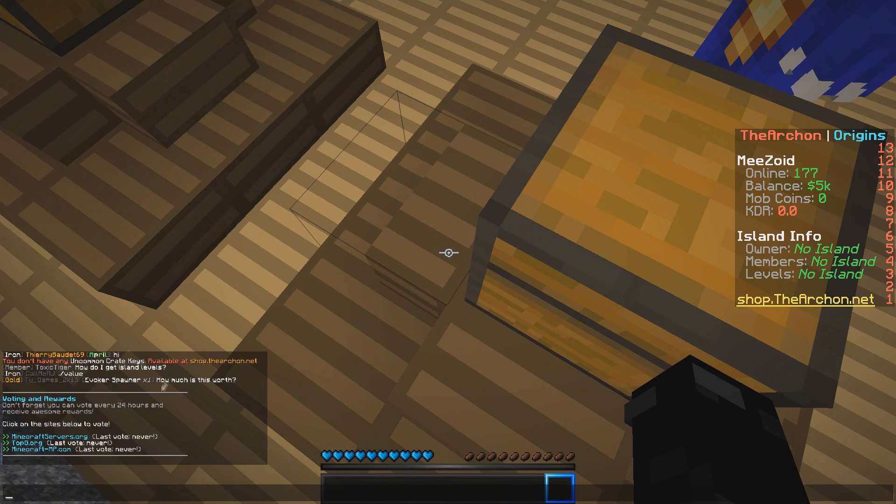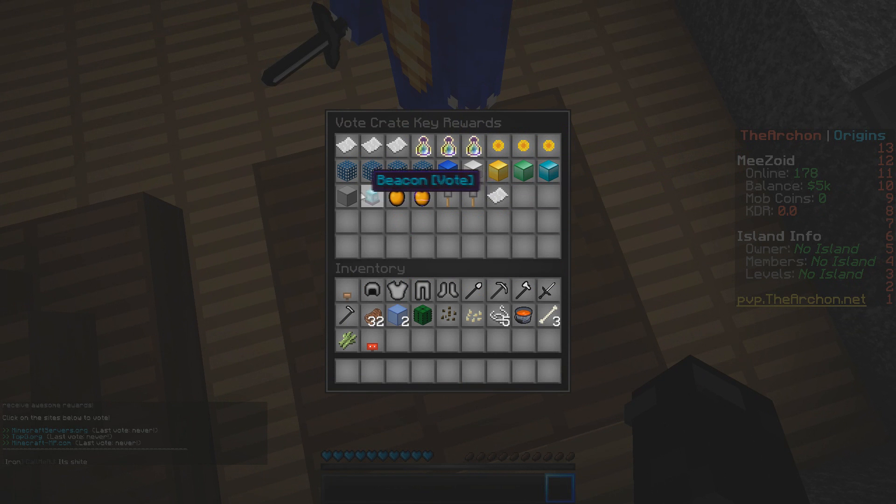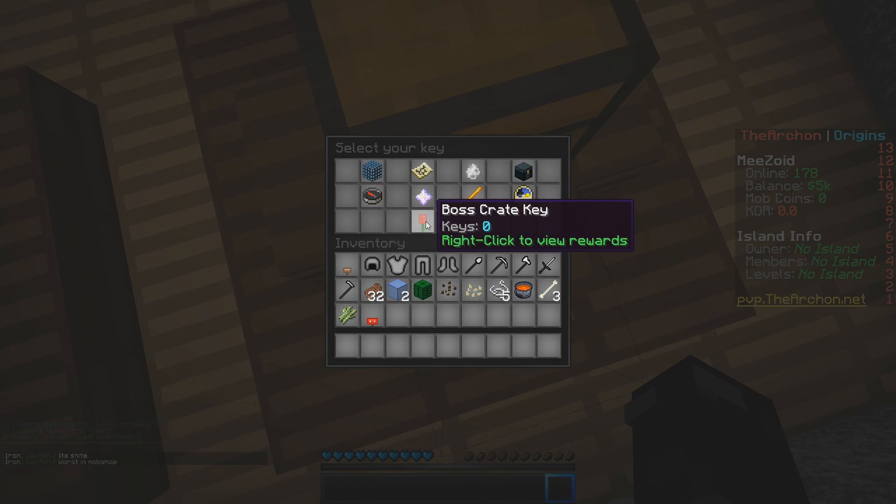You can just vote on these and type in your IGN to get the crate keys. Then we can go to the boss crate — it gives 1.5 million, 3 million, more XP, and a bunch of other stuff. Looks like it gives a lot.